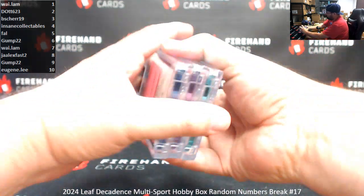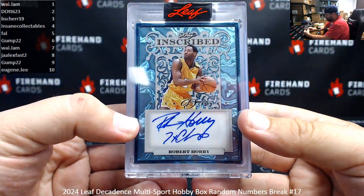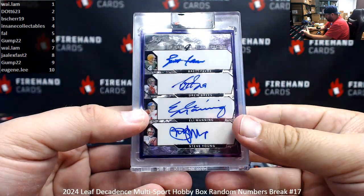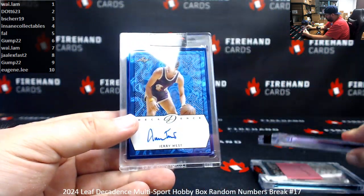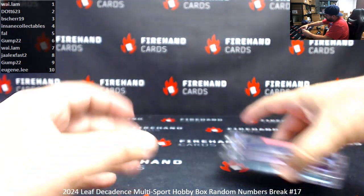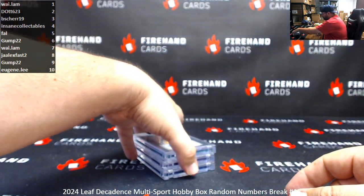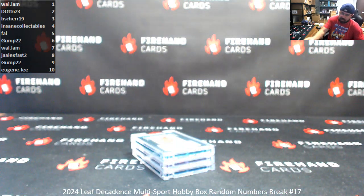Alright guys, here's a recap for Break Number 17. We've got an Aqua Leaf inscribed auto — Robert Horry — serial number 8 of 10. The four legends: Brett Favre, Drew Brees, Eli Manning, and Steve Young, with serial number 5 of 5. And we've got the logo himself, Jerry West — blue frame auto, number 4 of 4. Alright, that'll do it for this one. Thank you for joining in. Thank you guys again for your support of Firehand Cards, and congrats to our lucky participants walking away with hits. We've got one box left — Box 18 is in the store right now. See you next time.